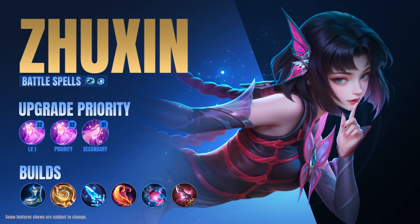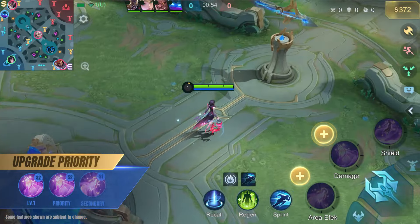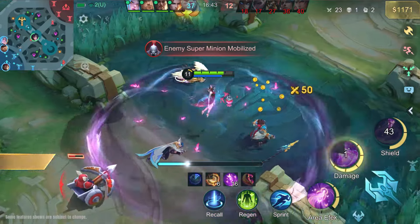Try to capture as many enemies as possible with her second skill, then throw them out of position while also grouping them up. Jushin is a mage with strong sustained damage and works best as a follow-up instead of the initiator for teamfights.